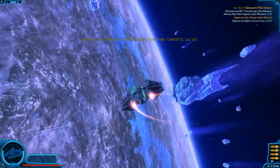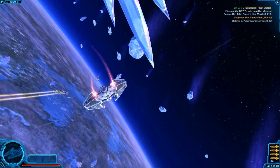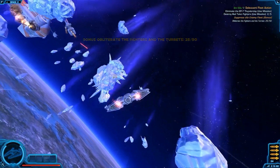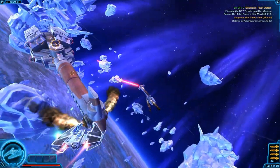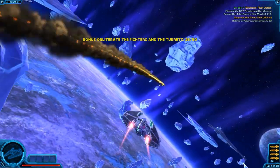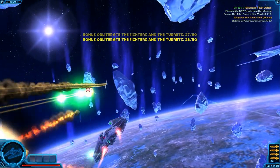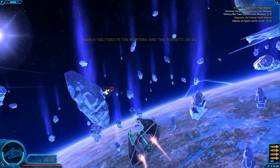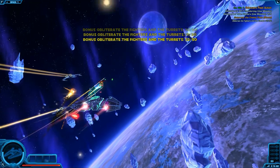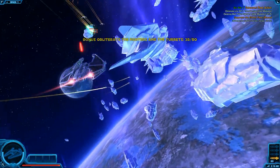You fire your energy weapons by moving the mouse cursor over the enemies and pressing your left mouse button. It's quite forgiving with targeting because you just have to point in the general direction and you actually hit the stuff, so it's quite easy to kill things. Keep the mouse button held down so you don't have to click all the time — continually firing won't drain your energy or degrade your damage, so just keep doing that and save your mouse finger.